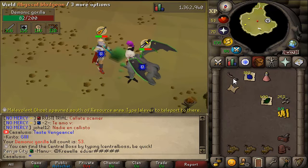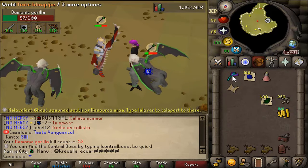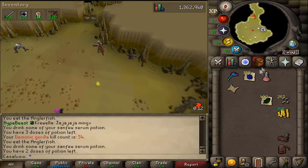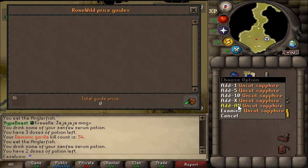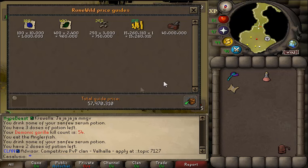Oh, that's a clue scroll — nice, let's go! And 50 kill count, not bad, not bad. I just realized that a twisted bow and Scythe of Vitur should be amazing in here — I'll try that in the near future.